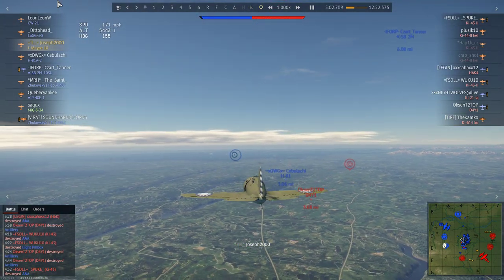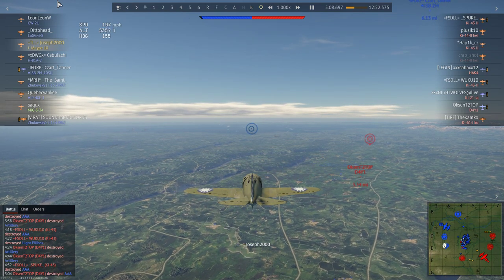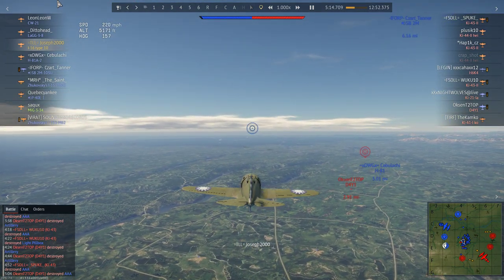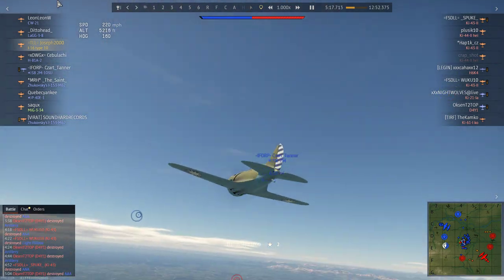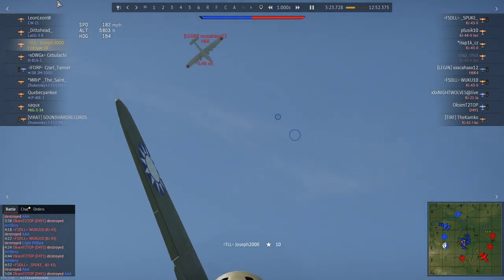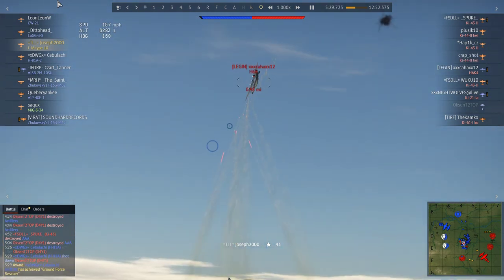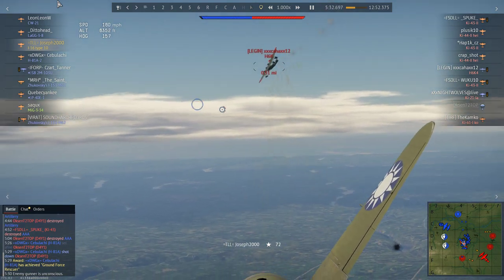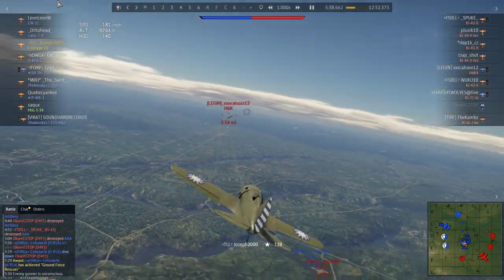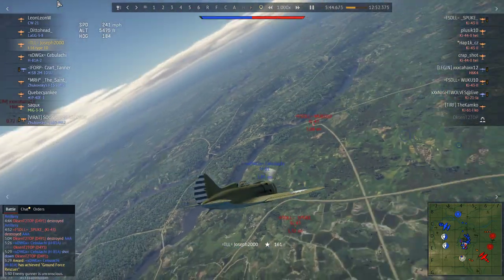At the moment, the top tier fighter is an H81-A2 - the premium that I still need to fly at some point. He goes for a D4Y1, which is not very useful to the team. With stock belts, I'm not expecting to do much to an H6K, but I take out one of his gunners and fire a load of rounds at him. I'm close to jamming my guns so I leave him - I've done some good damage across the airframe and taken out a gunner.